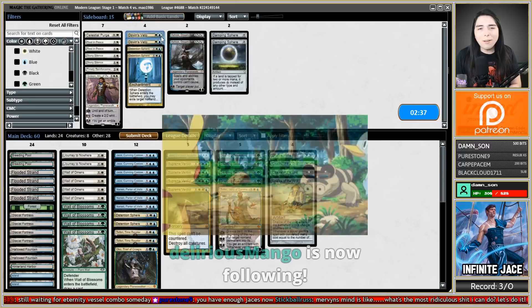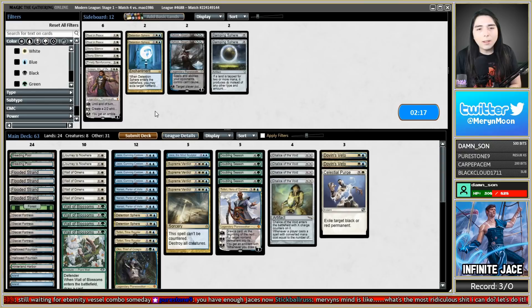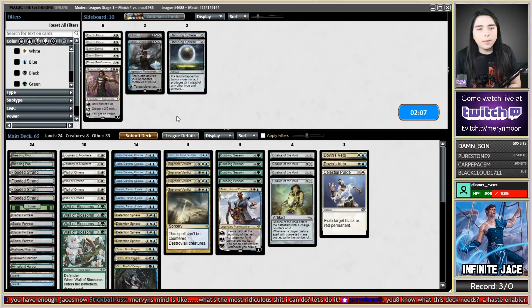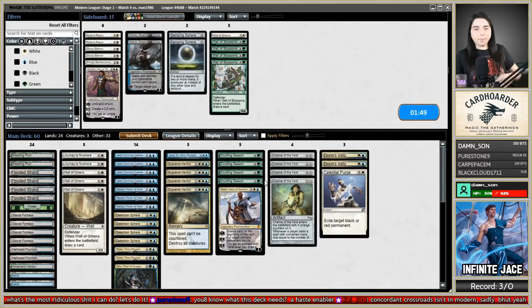Dovin's Veto is probably whatever — they do have Force of Negation so maybe I want it. Timely Reinforcements puts out ground blockers — that's the problem with it. Ashiok's not horrible. Celestial Purge might be decent because it can hit a Bitter Blossom and a Liliana if they run that. Detention Sphere can hit Bitter Blossoms. I can cut some walls because they don't really block much — they only block on the ground. Maybe I want Gideon to pressure their life total, but they can just attack Gideon with their flyers. Let's just run it back like that.